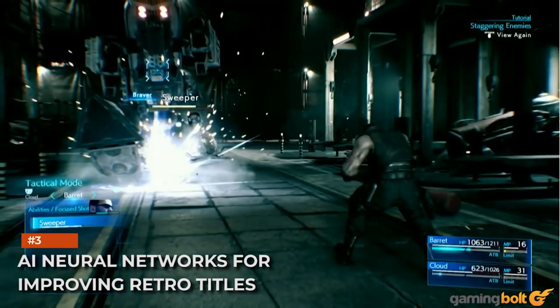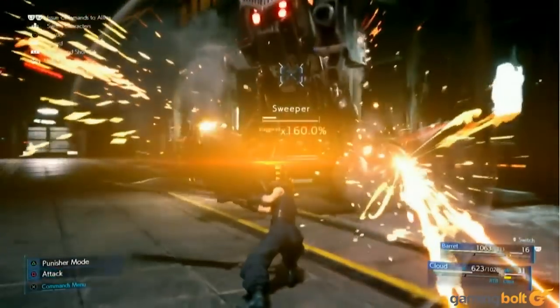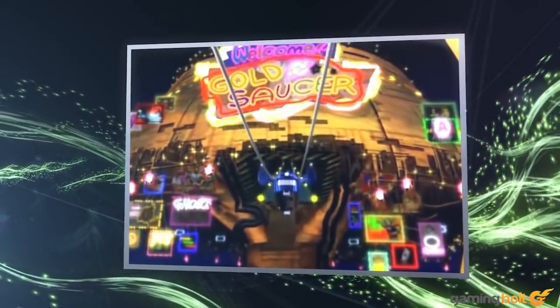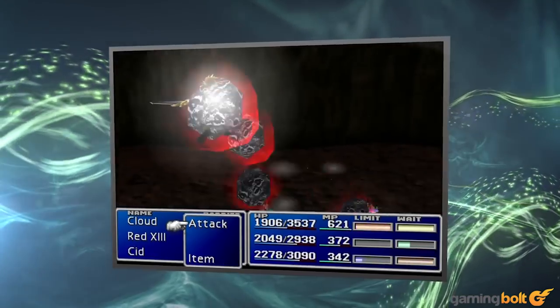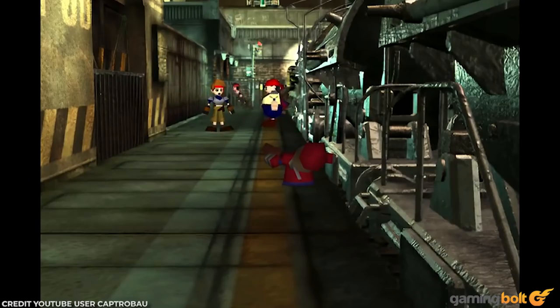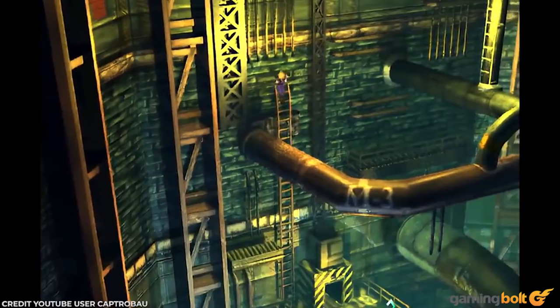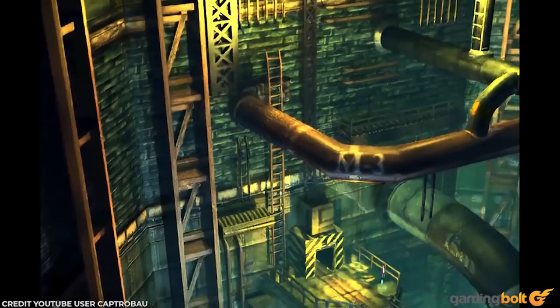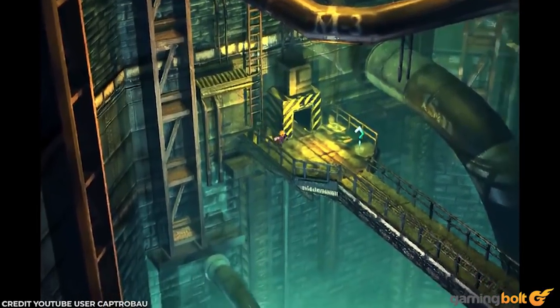AI neural networks for improving retro titles. Speaking of updating for a new generation, modders have found an interesting way to spruce up the backgrounds for older RPGs like Final Fantasy 7 using AI neural networks. The Remako HD Field Mod for the PC version upscales the backgrounds using Gigapixel, and the results are very impressive, resulting in crisper backgrounds that stay true to the original experience.